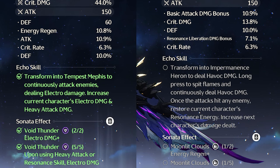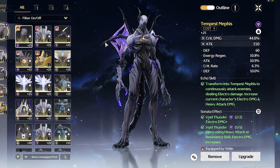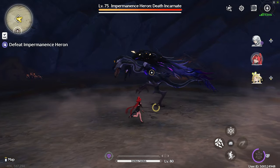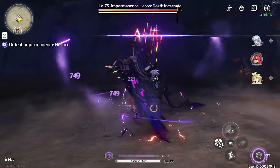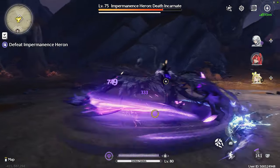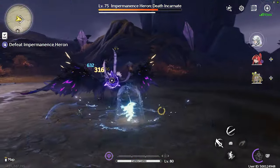But what if I told you that you'd want to build the electro set regardless of what team you wanted? On paper the energy set on YinLin works best for Calcharo. However, if you really look into it, the damage increase compared to the other set on the Calcharo team is only marginally higher, and it requires perfect gameplay.